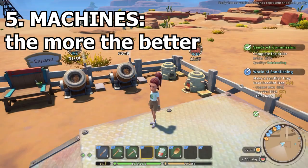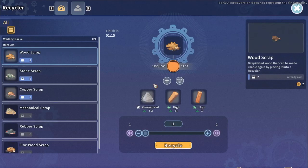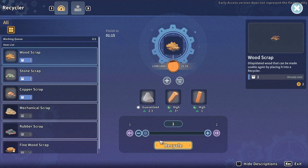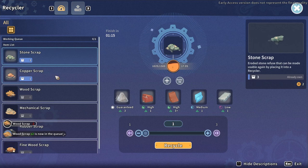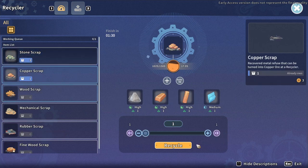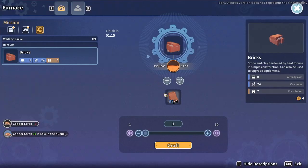Get more than one machine of each type as soon as you can and keep them running, especially recyclers and furnaces. Use dregs as your primary source of fuel. If you run out of dregs, use crystals. Don't use wood — it's way too precious. If you keep your recyclers on, not only will you always have important components, but you won't easily run out of dregs, as they are a guaranteed by-product of recycling almost any type of scrap.